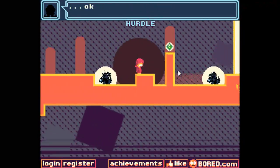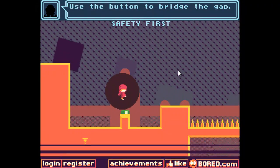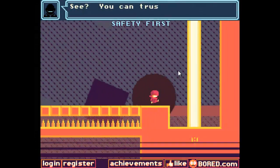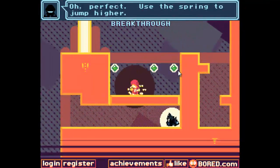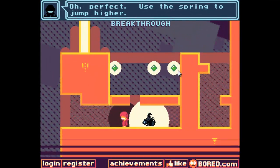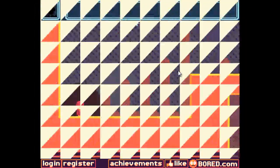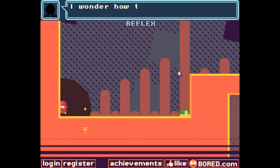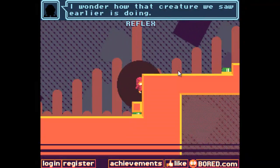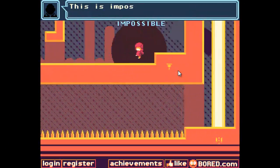Use the button to bridge the gap - a little bridge over the spikes there. He says you can trust me. Use the spring to jump higher. I've fallen through to the rat, but I still managed to win. I wonder how that creature we saw earlier is doing. Not all the buttons are good - some of them drop blocks on your head, or on the rat's heads. But I have got some crazy skills.